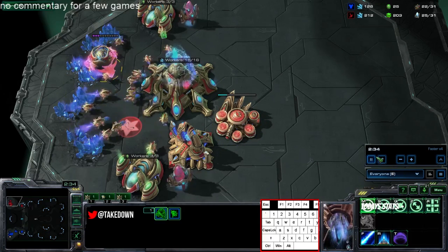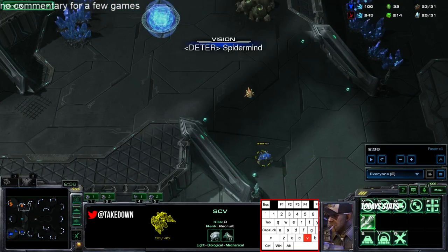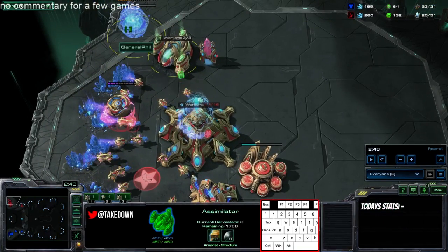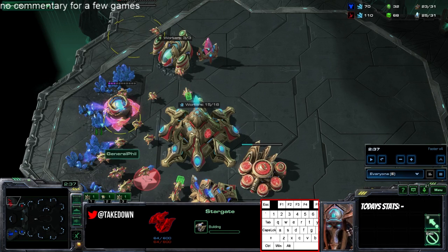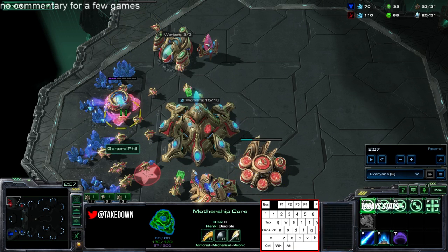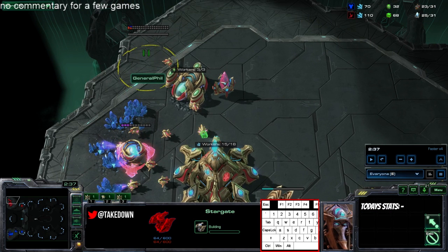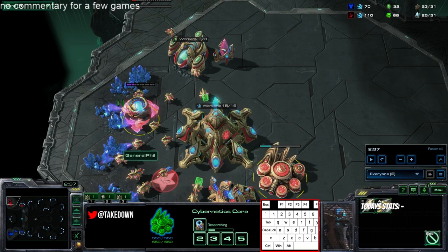You can see he's got his base down there too. He could have gotten the stargate even sooner — you actually cannot get both the mothership core and the warp gate upgrade and a stargate simultaneously. The mothership core is 100 gas and warp gate is 50 gas, so that's 150 gas total, which is all you need for a stargate. He could have had the stargate even sooner.